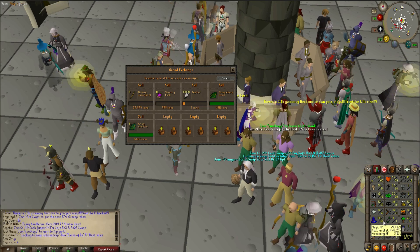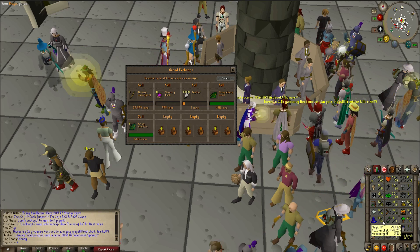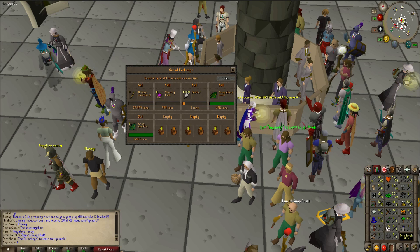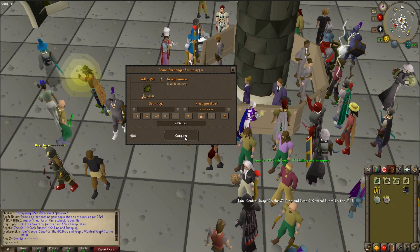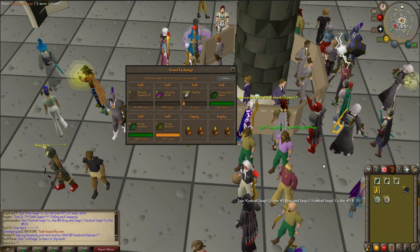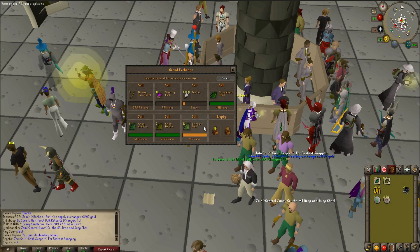If you look at my Magic level, I actually went from 60 to 65 from only Barrels, and I'm really close to 66 as well. So that's actually really cool, and it's going to help me in the future getting closer to, obviously, Trident of the Seas, which is an amazing staff. I do believe it's quite cheap — around 1 mil at the moment.